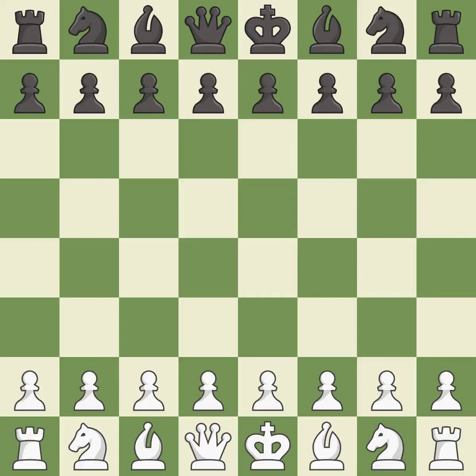Queen's Gambit Declined, Yanofsky variation. A close game that was lost by a mistake. White really outplayed black in that one. The opening was balanced, but white overpowered black in the middle game.